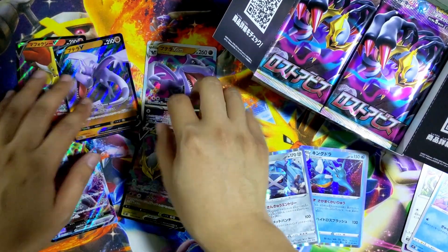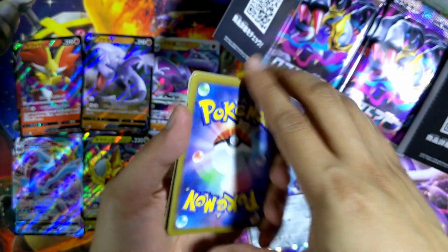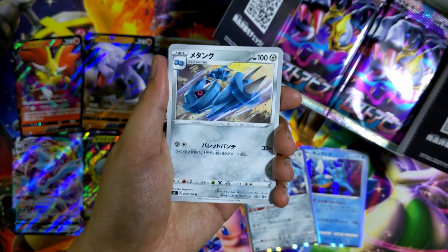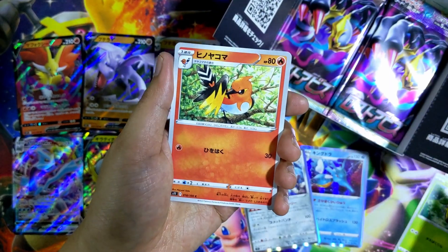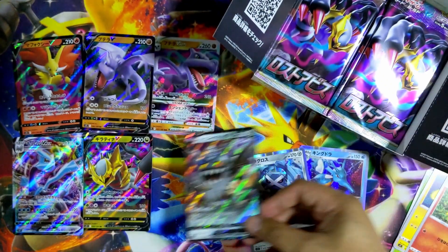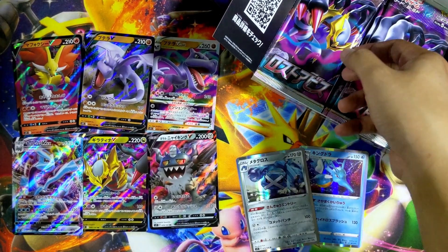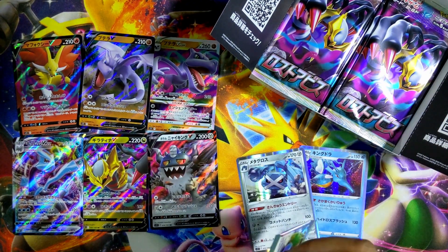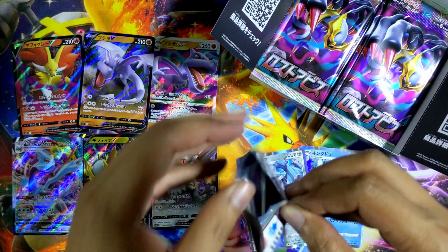So far we've not gotten a full art or anything. The best hits have been like the V-Star and V-Max, and of course I still really like the Giratina V even though it's not full art. But hopefully we get something a bit more spicy. One to the front and let's go. We have a Dewgong, Indeedee, Sandile, Sandygast. And the last card — I think this is Barbaracle holographic. That's cool. I kind of want to count how many packs are left — I think we're probably about halfway through the box.